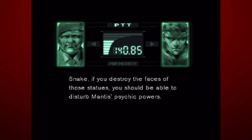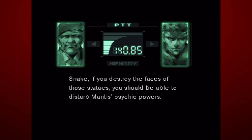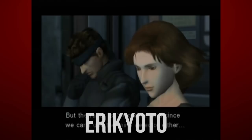If you destroy the faces of those statues, you should be able to disturb Mantis' psychic powers. And with thanks to this user, after this bit on the Twin Snakes, just before the first battle with Sniper Wolf, Meryl will help you across a small square of mines. If you just so happen to run into one of them, she'll actually laugh at you and slap her behind.